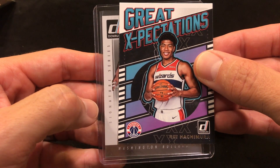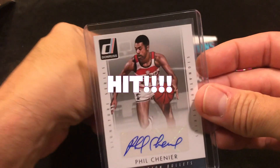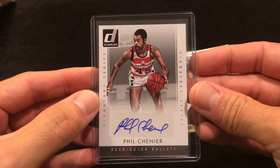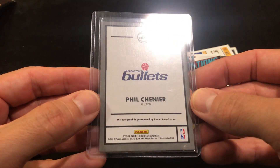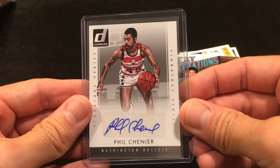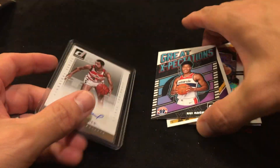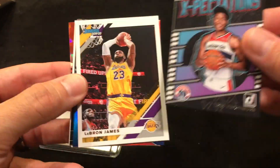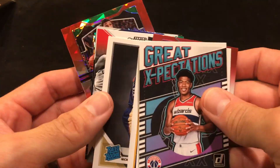It's a Washington Bullets signature series — oh wow, look at that — Phil Chenier! So it turns out on the very first pack opened we get a vet autograph: Phil Chenier, Washington Bullets — obviously Washington Wizards nowadays. That's pretty nice. Even if we didn't get that, the fact that we got this for five bucks... you got a Kawhi, you got some rated rookies, I mean that's pretty solid.